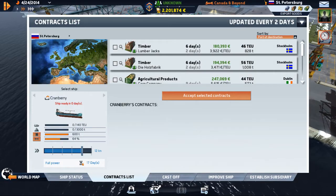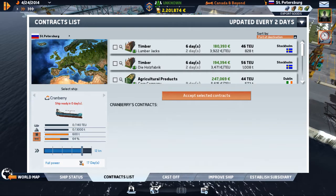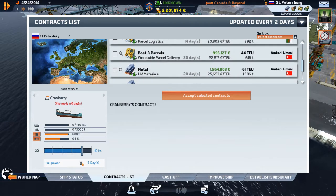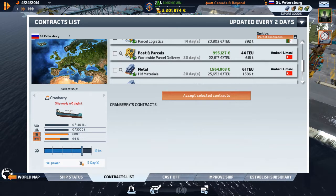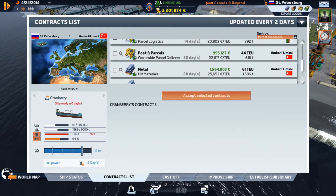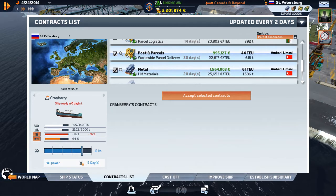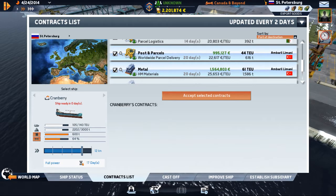Here is our list of contracts. Generally what you want to do is find reasonably lucrative contracts that are going to the same port or close together. There are a couple of good ones, and neither of these are time-constrained. So we're going to take this post and parcel and this metals. At that speed it will take more fuel than we've got.